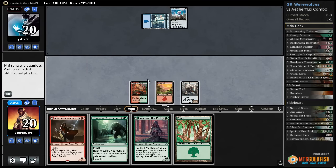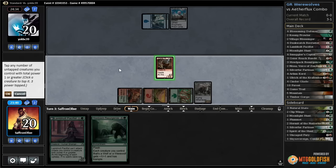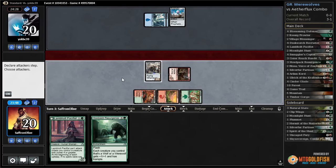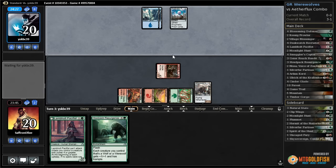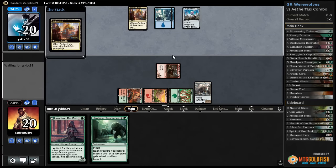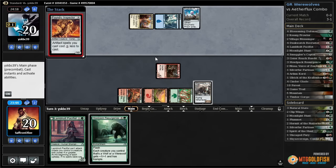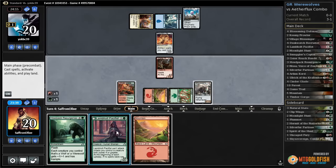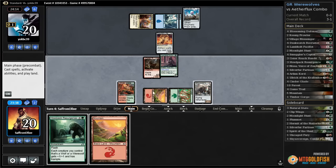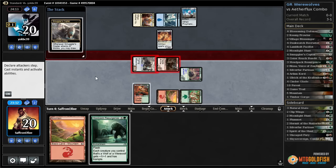There's a land — let's play a forest, play Gyre, crew up our Smuggler's Copter so we can loot. Oh, I clicked too quick — punished. Well, play Lambholt Pacifist, crew up Smuggler's Copter — this time we're gonna make sure we actually attack.